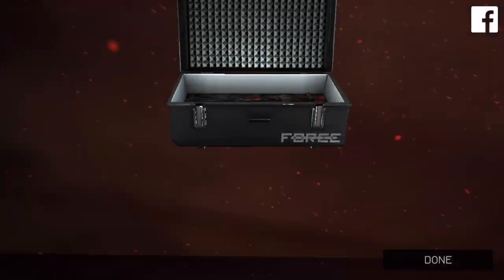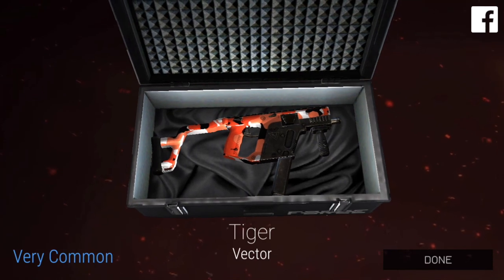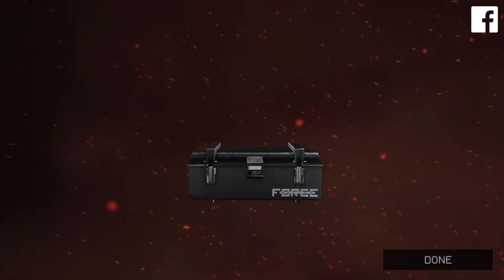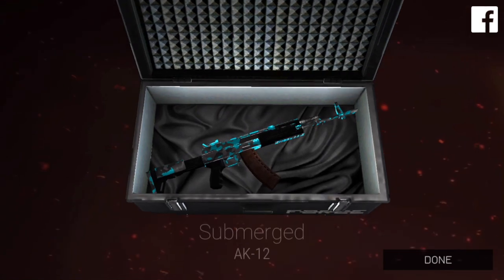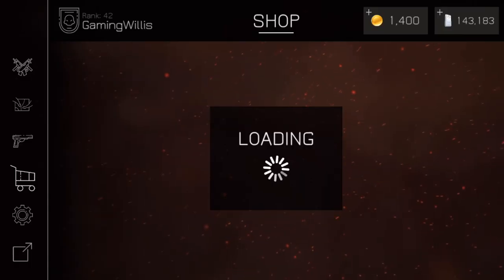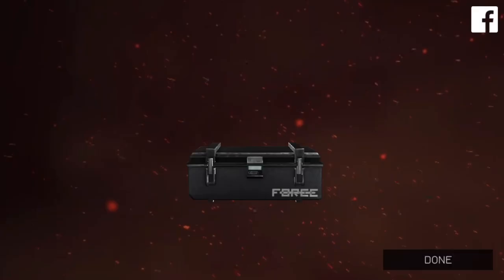That one looks pretty cool, I'm a fan of that. Gore for the MP5 — I like it, nothing too exciting going on there but I'm a fan of the more basic ones. Oh, that's pretty cool — a little flashy camo design, I could be down with that. And that's the same one for the FAD — that looks really cool on the FAD, I like that. Ten more to go after this one. Submerged for the AK-12, gold for the MP5 — that looks pretty cool, looks like a Critical Ops skin. Arctic for the MP40 — there we go, there's a new one.